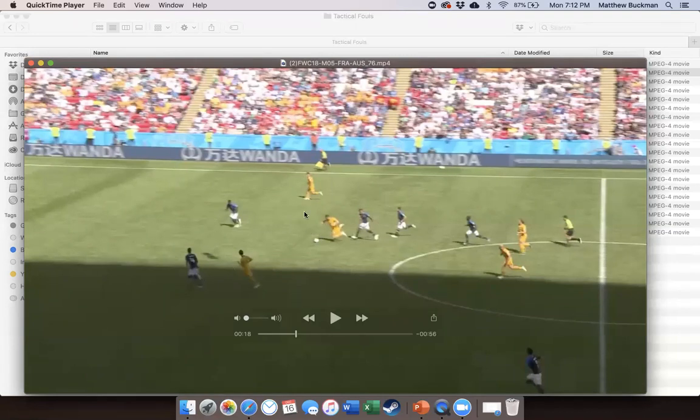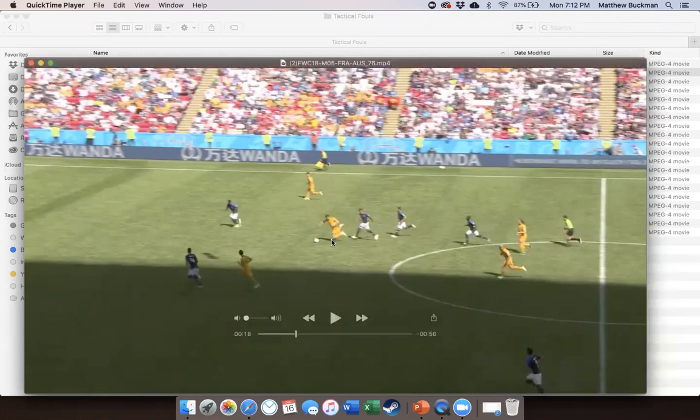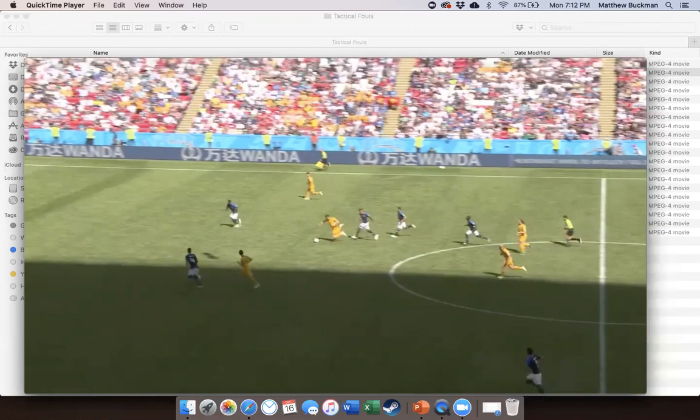This is definitely a promising attack, mostly because of the numerical advantage. The yellow player has clear possession of the ball, the direction is on to goal, and the distance — one would say it's a little far out, but definitely still a promising attack. For denying a goal scoring opportunity, we need all four considerations present. For SPA, we just need more of them present than not. This is a scenario where we've got at least three, arguably all four, considerations in place — so this is stopping a promising attack. Any questions from the few who didn't think a card was necessary?